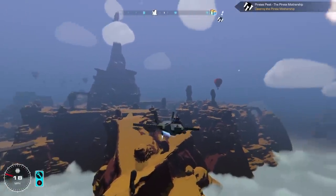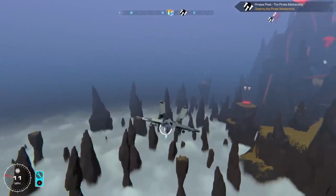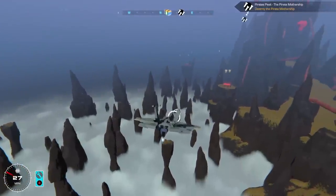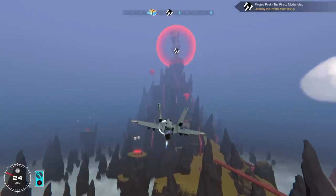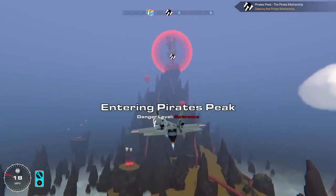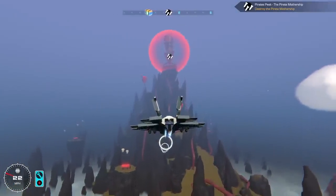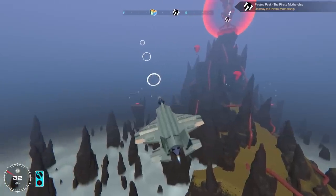We have four rockets on the wings. I don't have any miniguns or bullets whatsoever because the rockets really are the best weapons. I am super ready to get into this. Let's get this mission started. Entering Pirate Peak. First thing we need to do is take out these fighter jets.